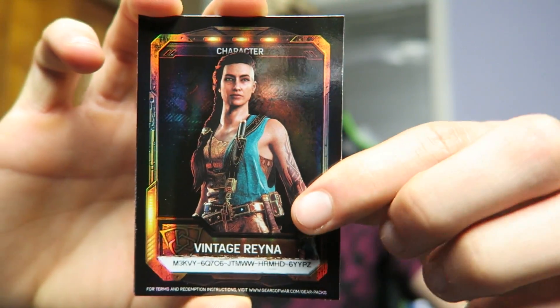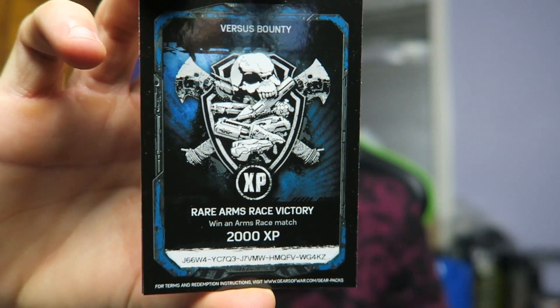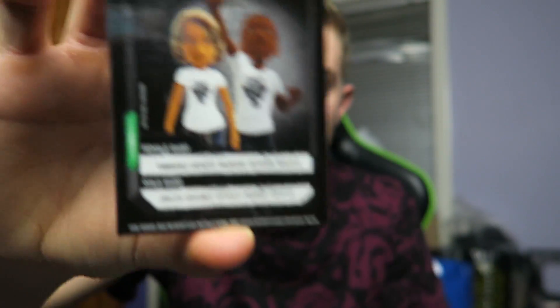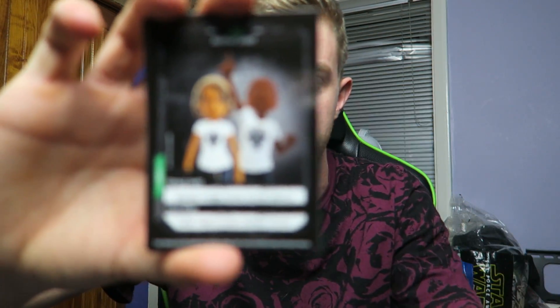Pack 4: Vintage Rainer again, another Phoenix Omen Lancer, and an Arms Race Victory bounty, plus the avatar shirts. We've got about four or five unique cards so far. Pack 5: I do believe every single pack contains a legendary Vintage Rainer because these are the GameStop versions. We got the Phoenix Omen Lancer again and the Outsider Emblem. There's a Jungle Longshot weapon skin we want to try and get — I've still got 10 more sealed packs if needed.